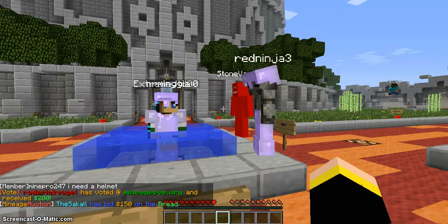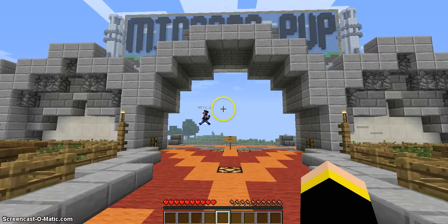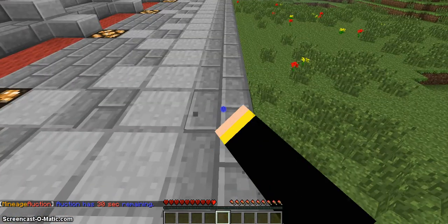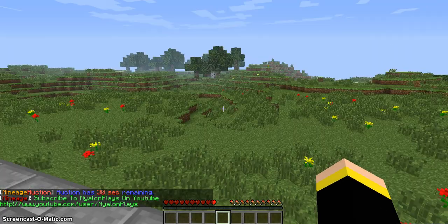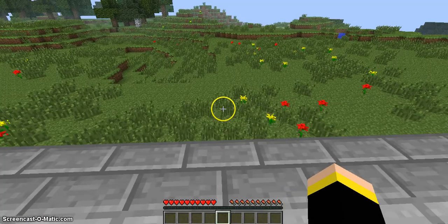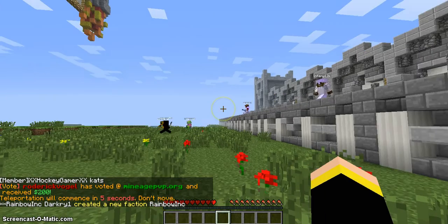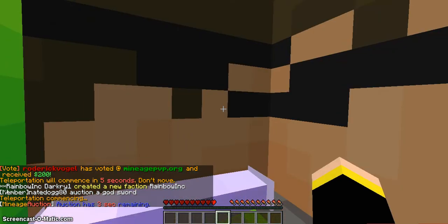MinagePVP — let's get started. The PVP zone is right up ahead. Right over the stone brick, if you walk forward, that's the PVP zone. Just be careful — you'll get owned by one of these guys. And I'm surprised I'm not getting owned yet! So yeah, we're back at spawn.